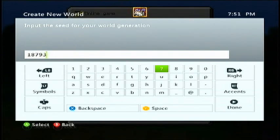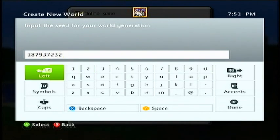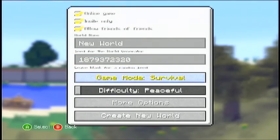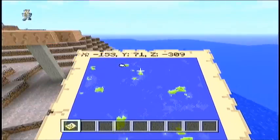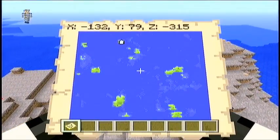You're going to need to go to the world seed, set the name to whatever you want, and put in the world seed 1-8-7-9-3-7-2-3-2-0. If you want to pause the video and look at it that's fine, or you can check the description — I'll probably put it in there as well.